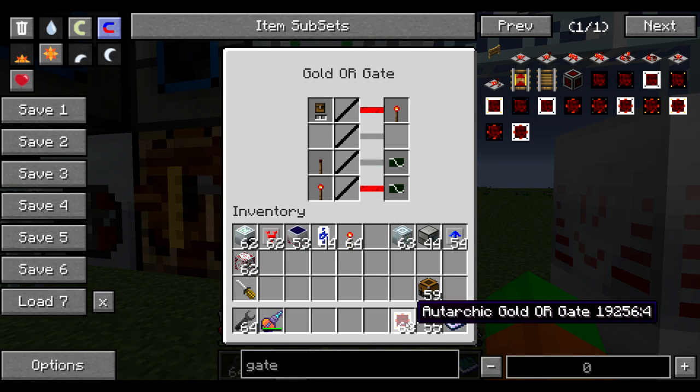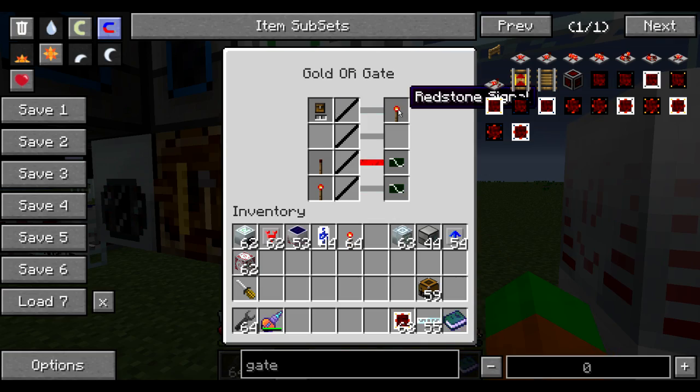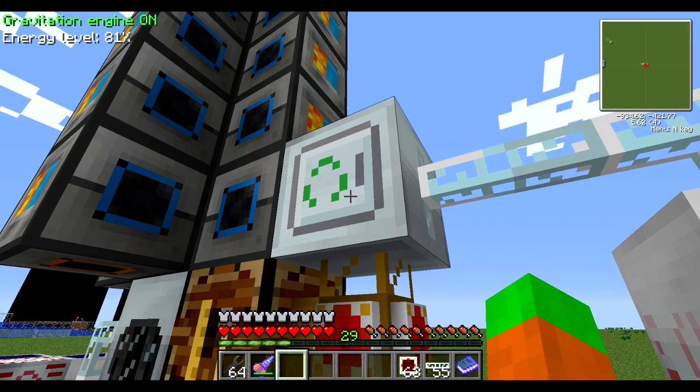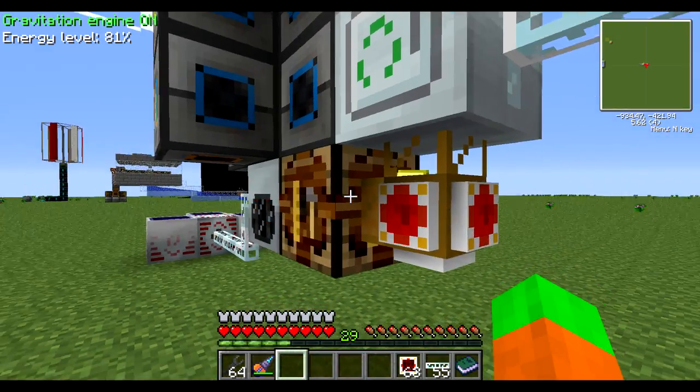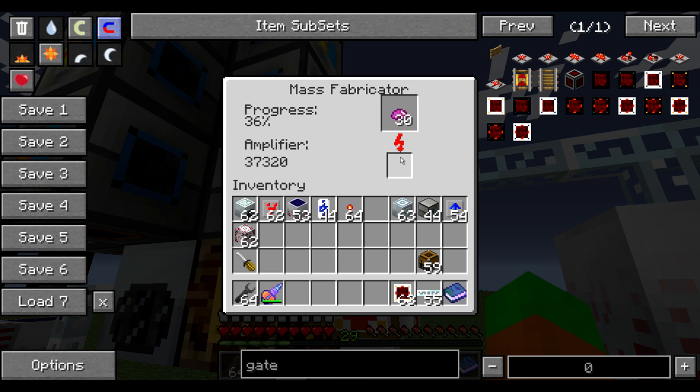It's an autarkic golden gate which has three rules. First rule: if the inventory is empty, specifically this one, send a redstone signal. So as you can see, as long as there's nothing in the inventory, the gate sends out a redstone signal. Then the mass fabricator reacts to the redstone signal by simply stopping working. So whenever there is nothing in the amplifier slot, the mass fabricator stops working. This is why it's so efficient - you're not losing energy because mass fabricating without an amplifier basically wastes energy.